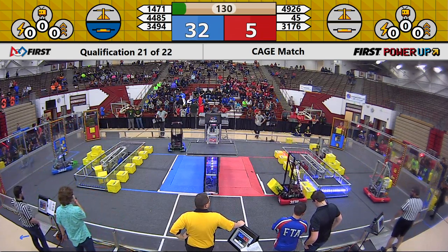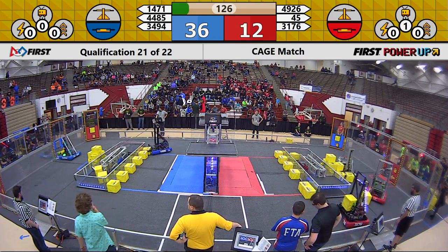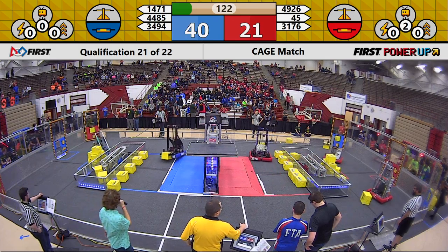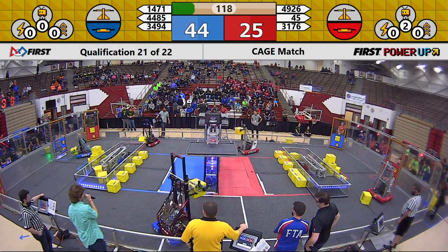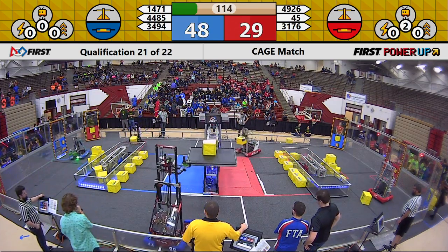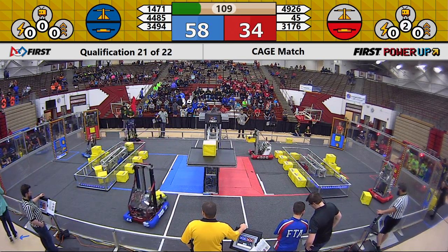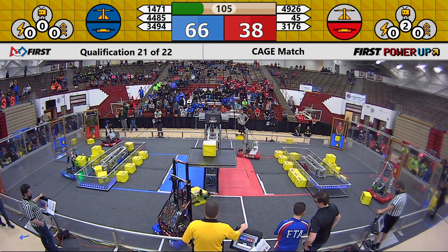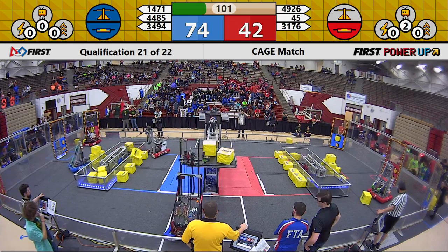34-94 quickly dropping off the Switch. 44-85 is going to grab a Cube, taking that Cube over across the field. 49-26 themselves trying to be the first to place a Cube up on the Scale, but 44-85 does it first. 31-76 looking to take down their opponent's Switch. 34-94 deciding it's best to continue fortifying that Switch rather than taking a Cube over to the Exchange.